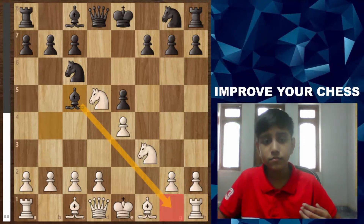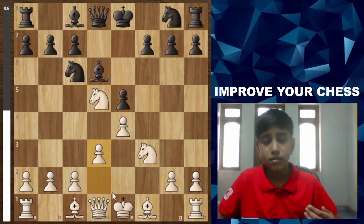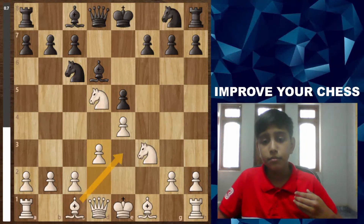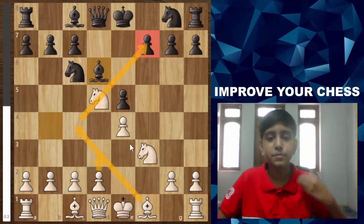White cannot castle. Black plays d6, and white responds with d3, activating the diagonal for one bishop but closing it for the other. White could have played Bc4 first to activate that bishop, and then played d3 to develop the other bishop.